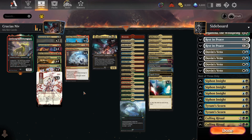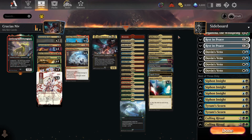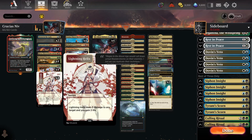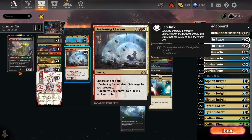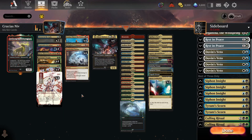In addition to Niv and Crucius, we've also got Territorial Kavu as another threat. Oftentimes this is just going to be a 2-mana 5/5 because we have a bunch of Triomes and Shocklands in the deck, so getting Domain online is pretty easy. Both attack triggers are really nice — the ability to discard and draw, essentially looting away dead cards, really helps you dig for land drops, ditch dead cards for better ones, and the incidental graveyard hate on it is really sick as well.